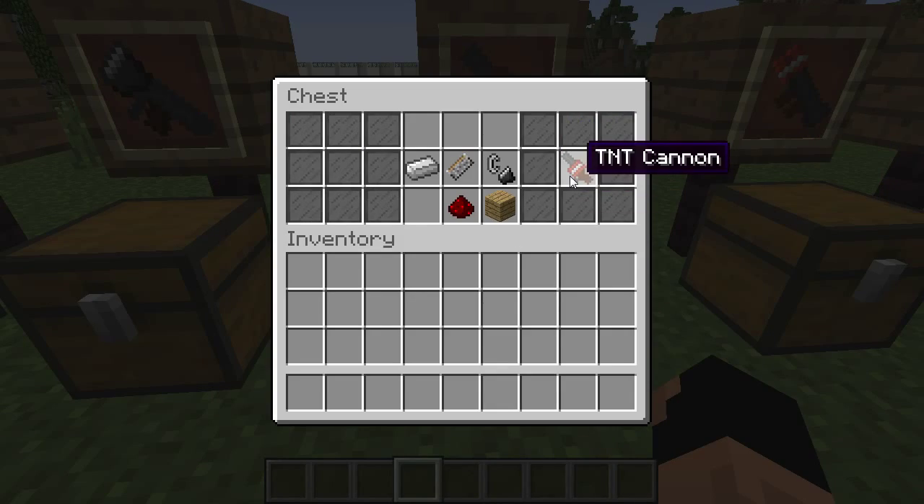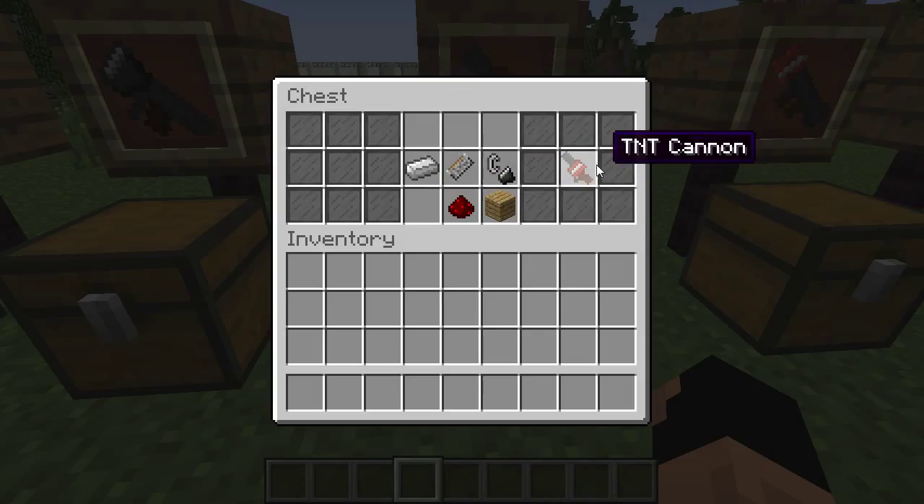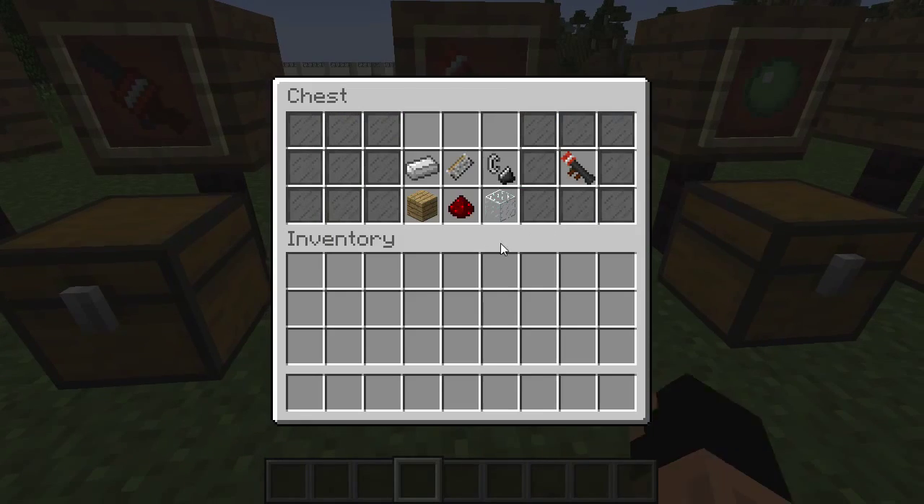Next we have the TNT cannon. It fires TNT and has a reaction time — you fire it like you would set off a piece of TNT, then you wait for it to explode. Then we have the TNT launcher, which on impact instantly explodes.